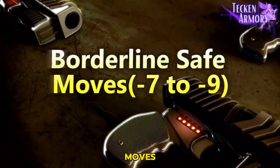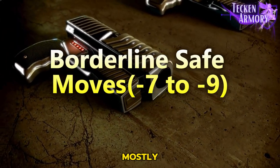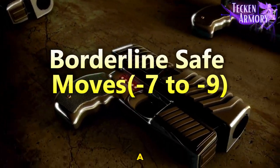Borderline safe moves are the moves that usually signify the end of your turn. You mostly cannot power crush or evade after doing this type of move. Just defend after doing this attack unless they think it's a trap.